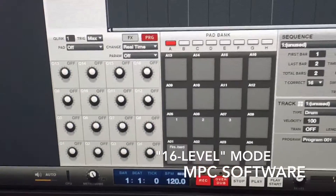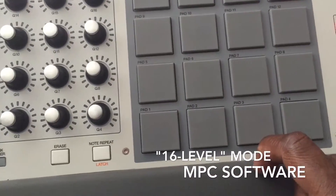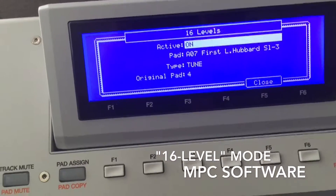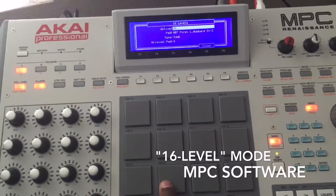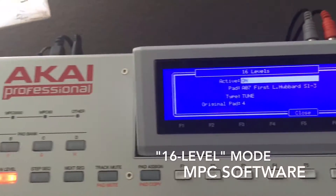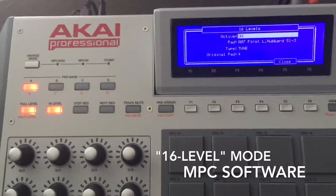Let me get in here — one, two, three on those pads. So I'm gonna go to the pads — these are my chops. Case in point: if I hit 16-level here, you can see there are 16 levels. Now I'm gonna hit the pad that I want to go into 16-level. I want that to be at tune, so it's gonna change the tone — it'll almost be like keyboard mode.